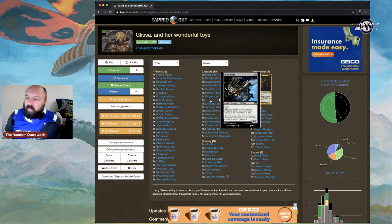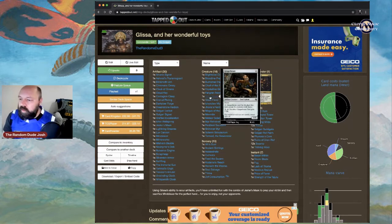Glaze Fiend will cause problems for opponents — whenever another artifact enters the battlefield under your control, Glaze Fiend gets +2/+2 until end of turn. It's currently a 0/1 with flying, but as you start dropping artifacts constantly, Glaze Fiend gets big real fast. Ginger Brute is a 1/1 with haste; pay one to make it unblockable. Tap, pay two, sacrifice it to gain three life.